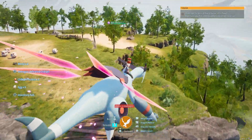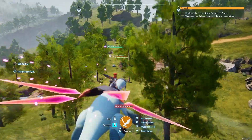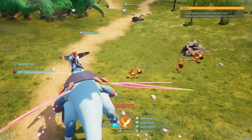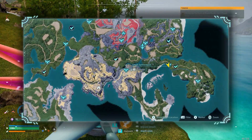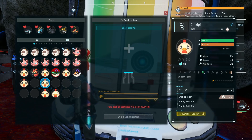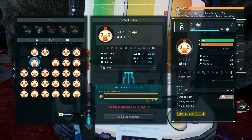Note on the Pal Condenser. The condenser requires ancient technology points and a certain number of pals to obtain pal fluids to upgrade a specific pal. So let's say you've bred a pal with very good stats and special abilities — you can use the Pal Condenser to enhance that pal even further. You will need a lot of pals for this, so if you want to make the strongest pal of one specific type, keep this in mind when catching pals. Find the one you want to upgrade, then sacrifice the others. This will upgrade that pal's special ability and base stats.